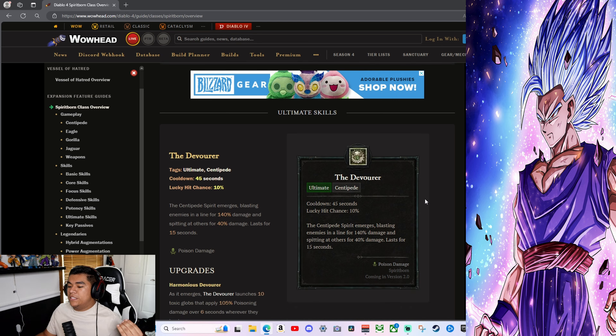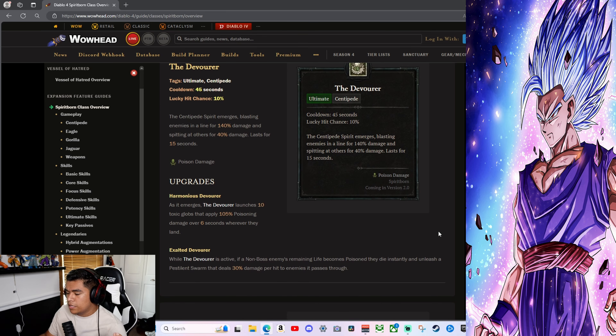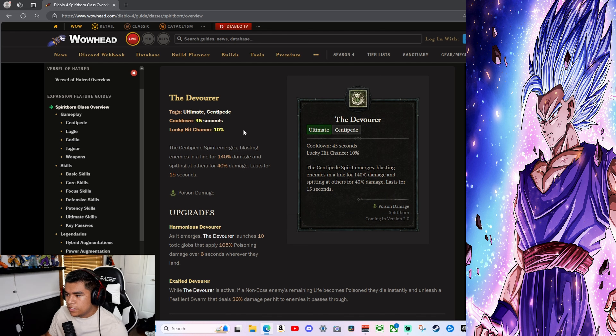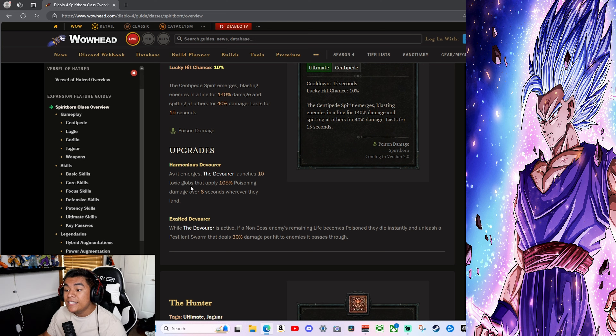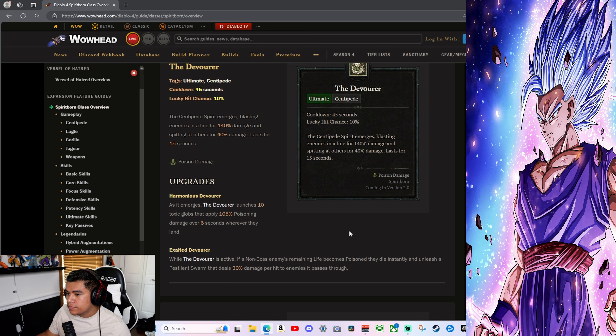Ultimate Skills. The Devourer — Centipede, 45-second cooldown: the centipede spirit emerges, blasting enemies alive for 140% damage and spitting at others for 40 damage, lasting 15 seconds. Arming the Devourer — as it emerges it launches 10 toxic globs that apply 105% poison damage for 6 seconds. Exalted Devourer — while active, if a non-boss enemy's remaining life becomes poisoned they die instantly and unleash a pestilence swarm dealing 30% damage. Centipede looks absolutely overpowered.